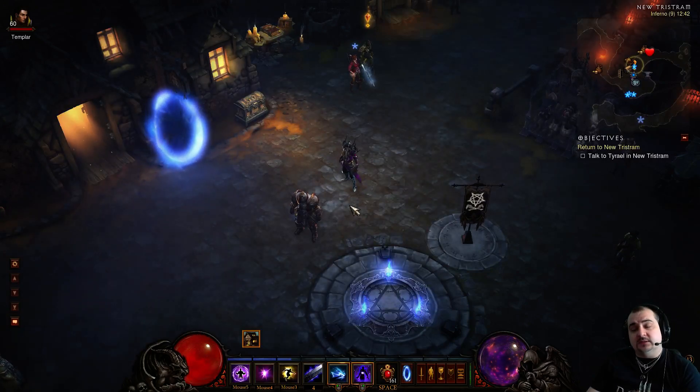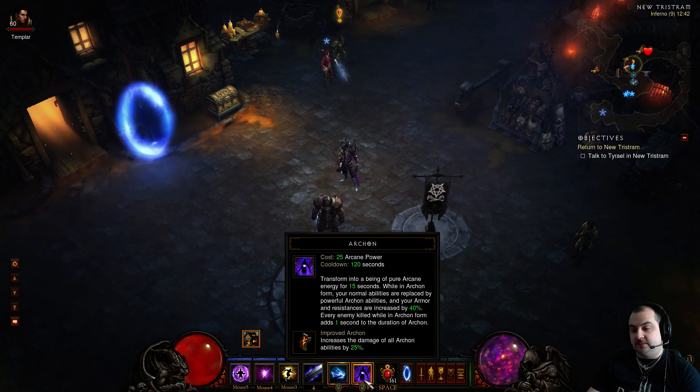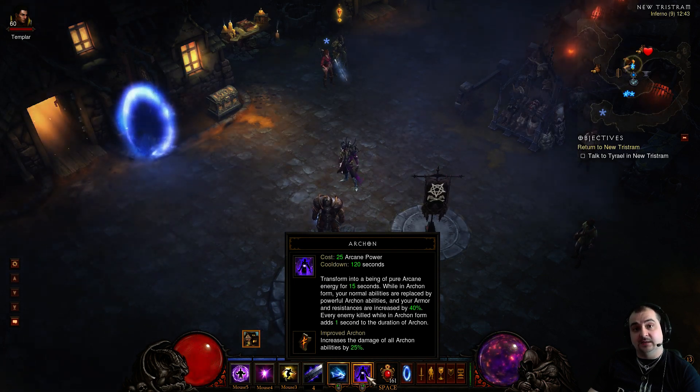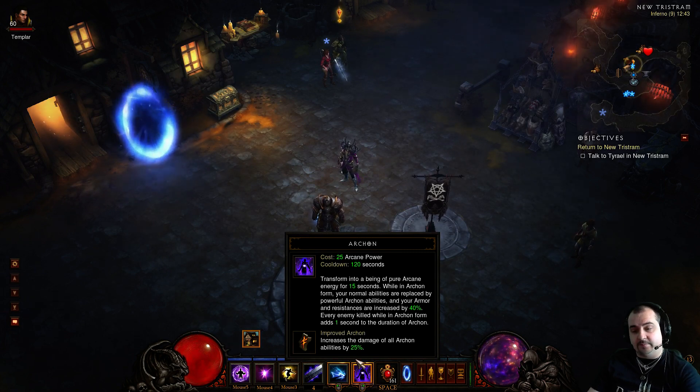Hello guys, today's video is about the Wizard, and in particular the Archon build. The Archon build is basically when you turn yourself into pure arcane energy for 15 seconds. It increases your armor and all resistances by 40%, making you really tanky. Every enemy you kill adds an extra 1 second to the duration, so just keep killing and you keep the form up permanently, which is really good. Let's go through the basics of the build.